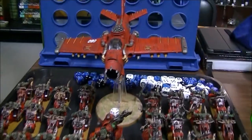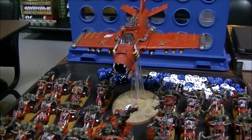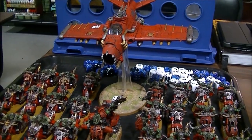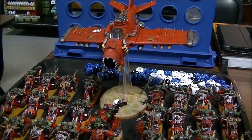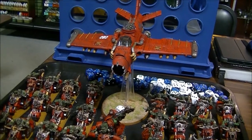To back them up, we're actually going to use a Burnabama. I like the Burnabama because of its ignoring cover AP-4 missiles. They're a little inaccurate, but with blast hitting everything at full strength, I think it's going to do some damage against stuff hiding in cover. So we'll see what it can do.